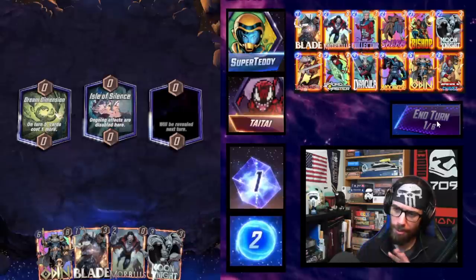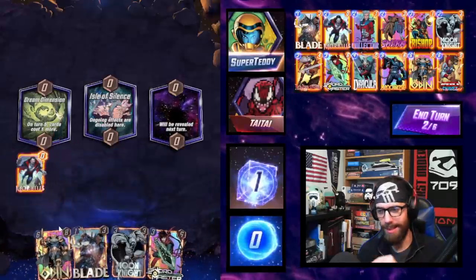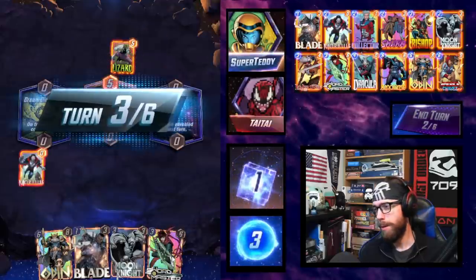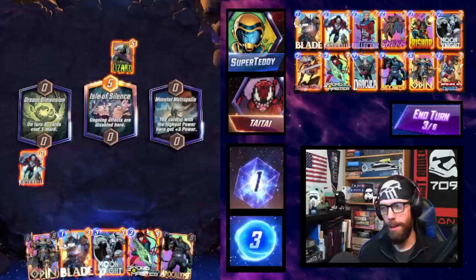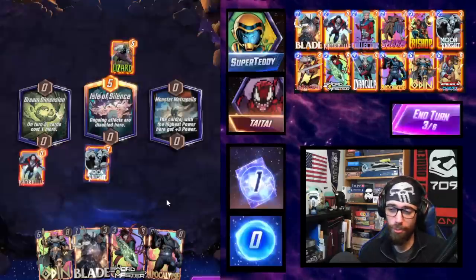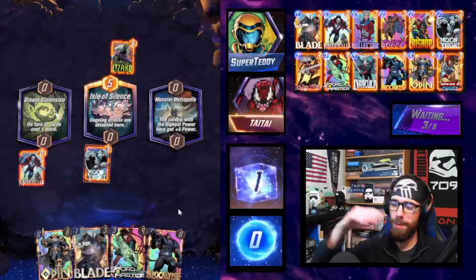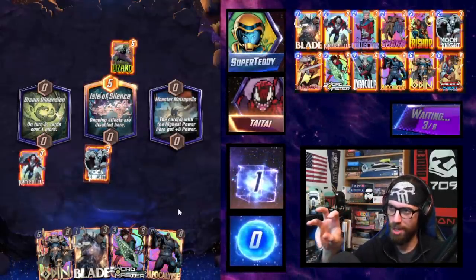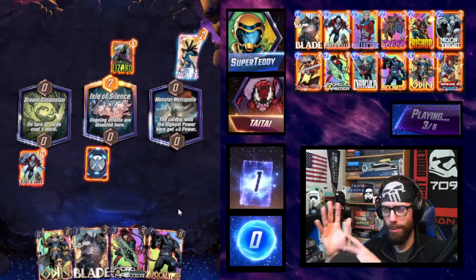I've been playing a couple of games here trying to find a good showcase for this version of the deck. It's not nearly as consistent as the Lockjaw list, but it can still punch very hard. We set up our Morbius here. The Apocalypse draw is perfect — I just have to find the Dracula now. We go Moon Knight. Odin can take a stray hit. We want to stack one lane with our discard activations, scaling Morbius on the side and developing Dracula on Monster Metropolis ideally.